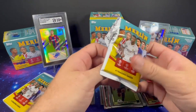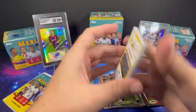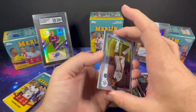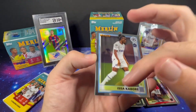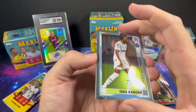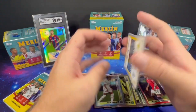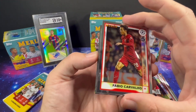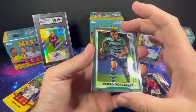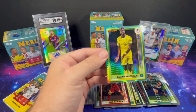A lot of the parallel packs have five cards. Just aqua — Quentin Merlin. Oh, nice scratch right there — I did not think — that might be a print line, maybe it is, but it's rough. Isa Kabore, Fabio, Carvajal rookie for Liverpool, a Pedro Carvajal, and an Evan Disan.